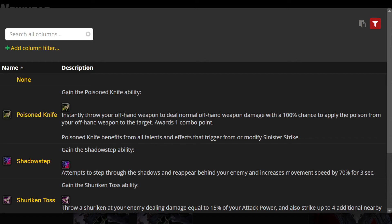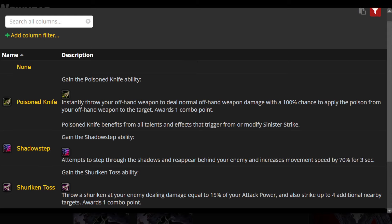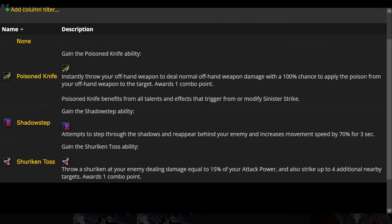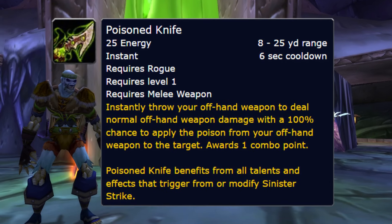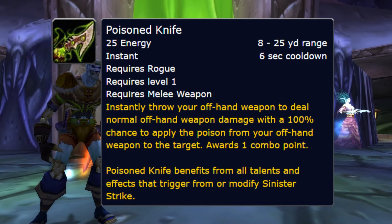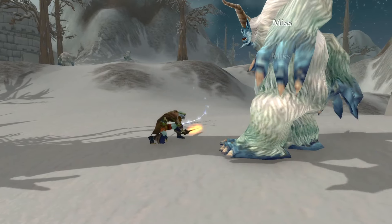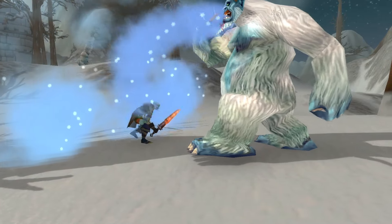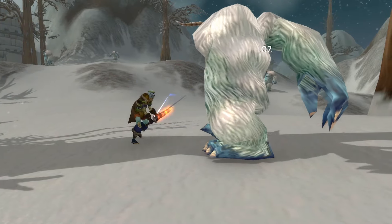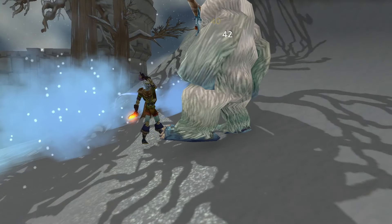The other rune to mention for Rogues is Poison Knife. It's on the same slot as Shuriken Toss and Shadow Step. It's not exactly competing with S tier runes, but Poison Knife just sucks. You instantly throw your offhand at range with a 100% chance to inflict poisons on the target and earn one combo point. So I cannot realistically see where this can ever be useful over just straight up taking Shadow Step and Shadow Stepping directly to the target. If you're trying to Rogue kite, I guess maybe it has an extremely niche use there, but I can't really see it myself.